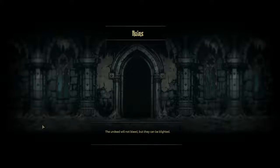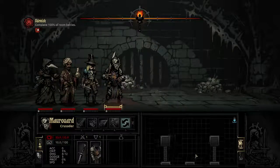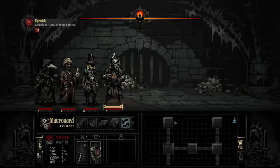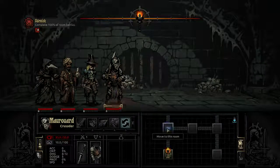Back to the ruins — the undead will not bleed but they can be blighted. Skeletons won't bleed or take poison damage; blight is more like acidic, it'll break down their bones. The fiends must be driven back. There's really only one place to go from the start. We'll probably want to clear all these rooms, so let's go up again, come back down, then go to the right, just in case there's a room battle — don't want to do a ton of backtracking.